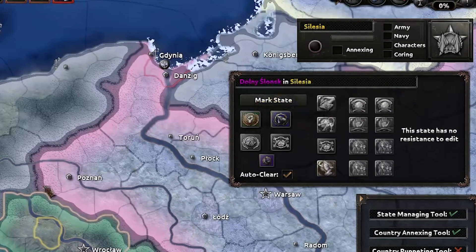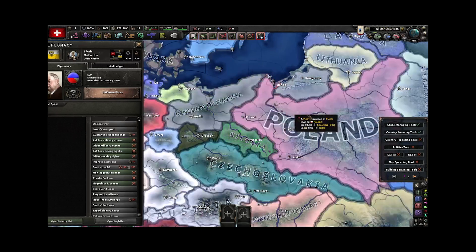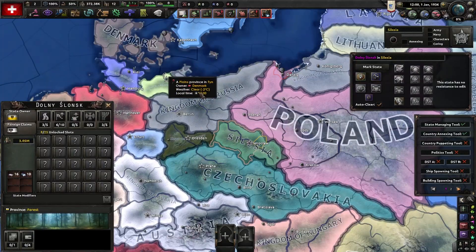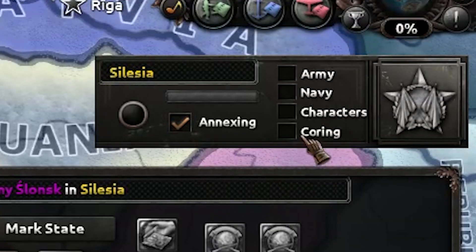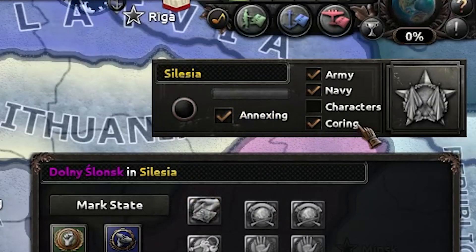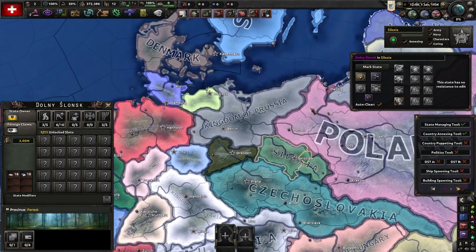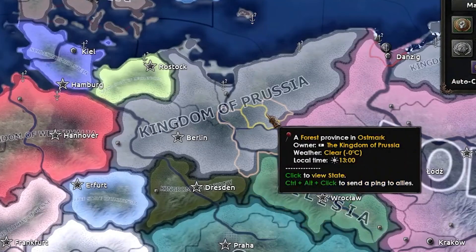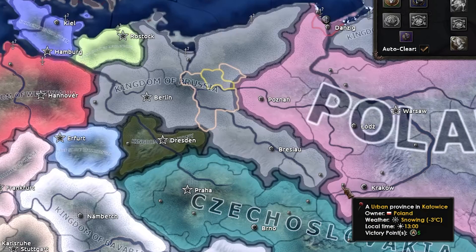You can move the menu however you want. Let's say you want to annex Silesia to Prussia. Go to the top and press 'Annexing.' If you want to give it cores, army, navy, and even core them, click all of those. Then mark the country, click on a state that the target country owns — let's say Prussia — then go back and click it, and there it goes right to Prussia.